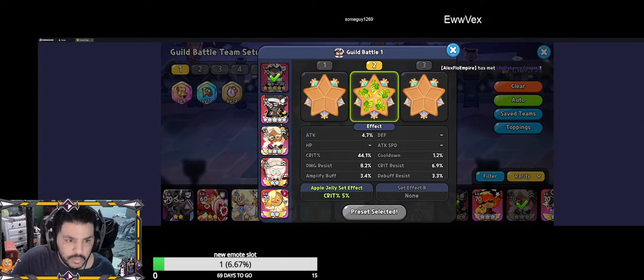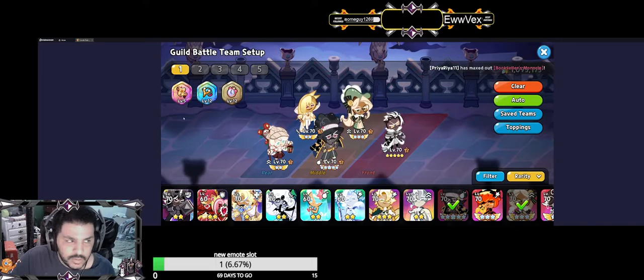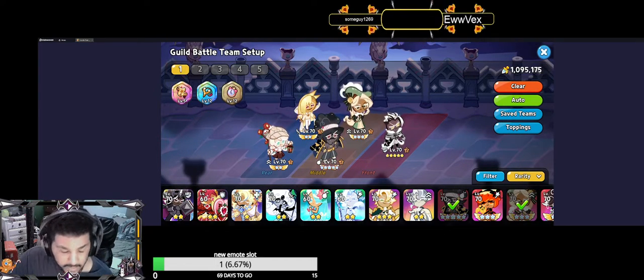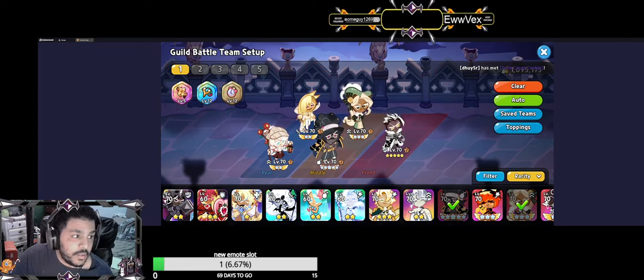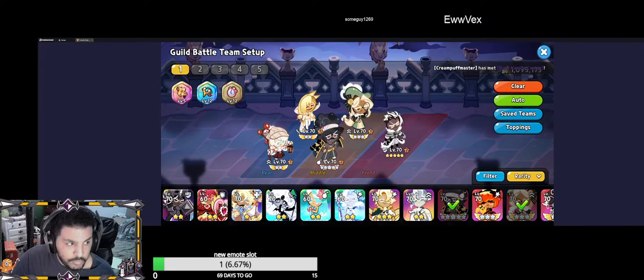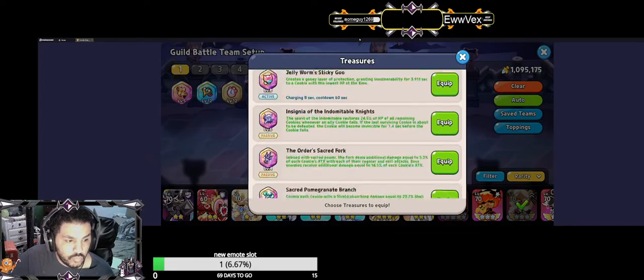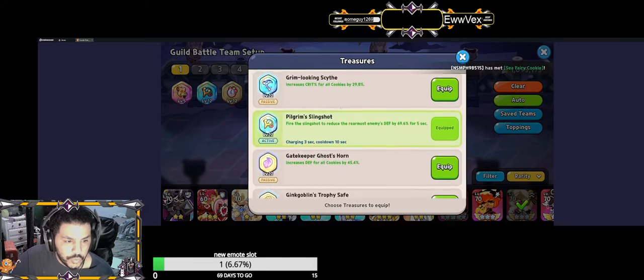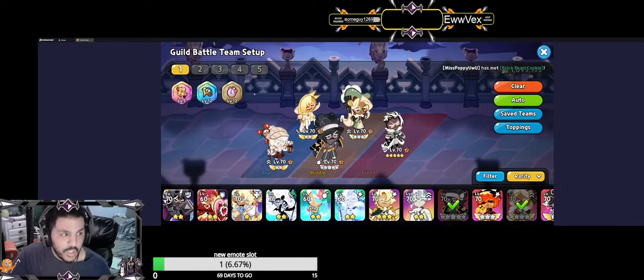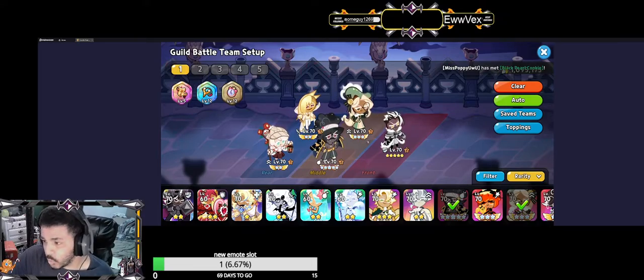So you're running with these builds, making sure they're all set. For our artifacts and relics, we're using Attack Scroll, Pilgrim's Scroll, and Apple Jelly Watch. Max the Apple Jelly Watch out at 12 to get the best results.